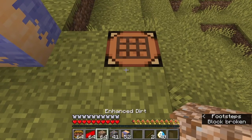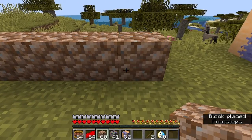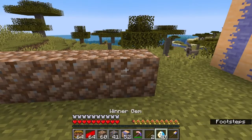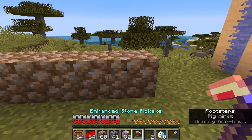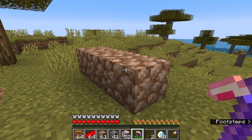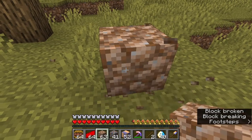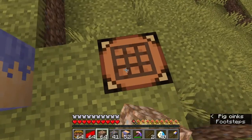Now onto enhanced dirt. Enhanced dirt doesn't do much — it's just dirt that takes longer to mine. And another thing is that a shovel will not help you; you need a pickaxe. A pickaxe makes it mine faster. You don't need silk touch to get it — any pickaxe will work. And even if you mine it with the wrong tool, like your fist, it'll still give you it since it's probably still a little delicate since it's just dirt with pebbles.